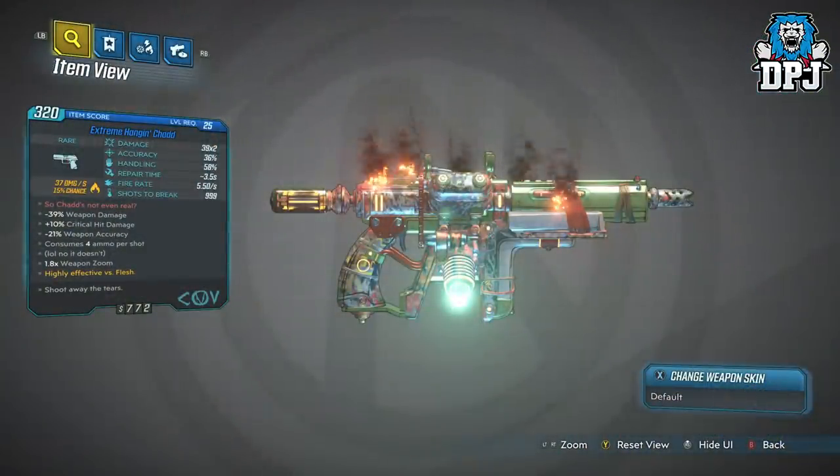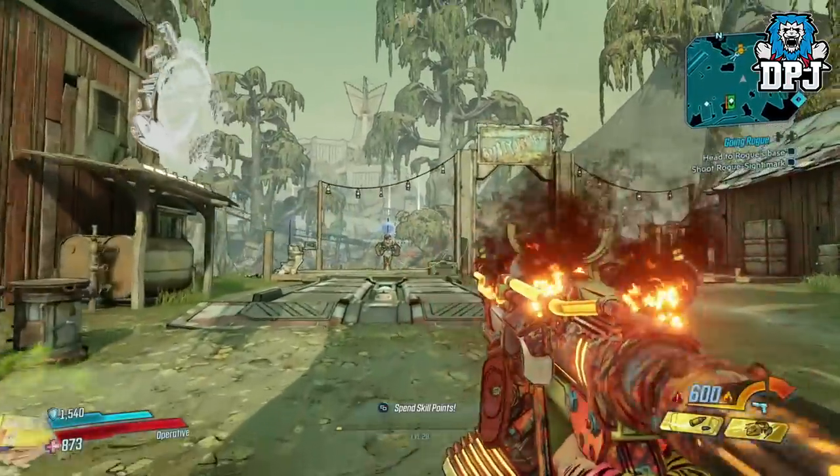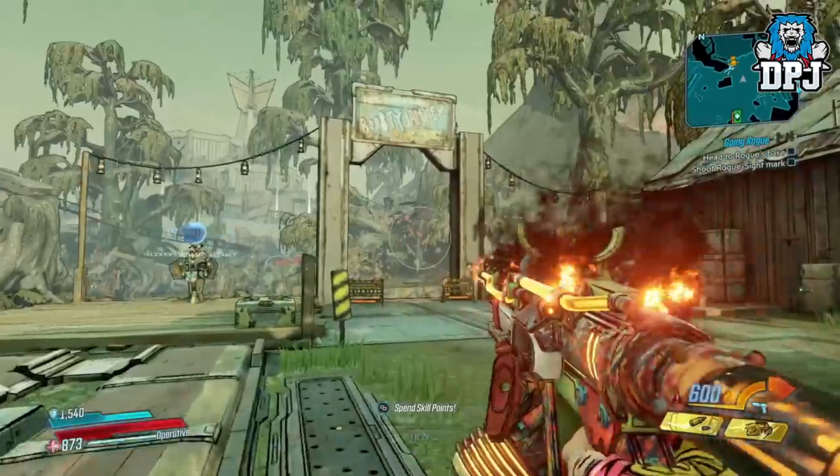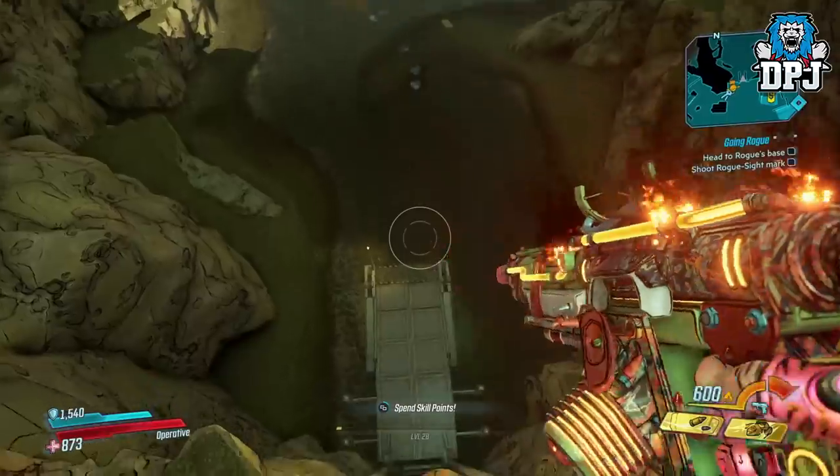As its description states, it takes 999 bullets to break, so you can literally hold down that trigger for about 5 minutes or more before it actually starts overheating. My version is the one I first got, but it's definitely worth your time going back and getting this on a second character at level 50 if you picked it up at a lower level.